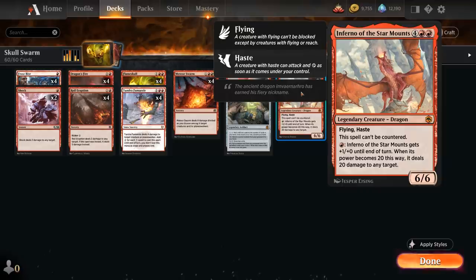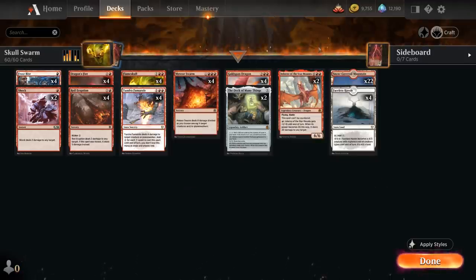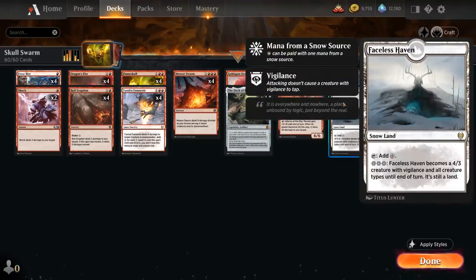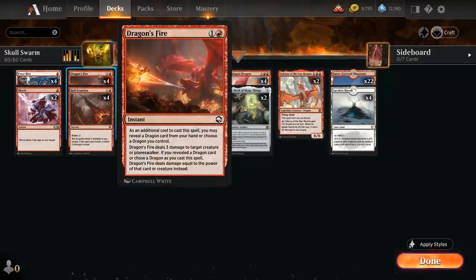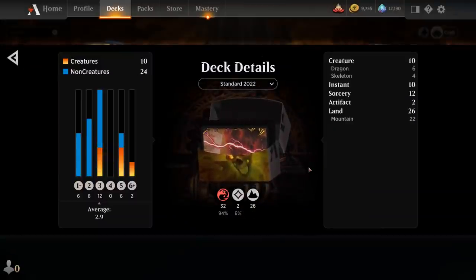Topping off our curve, two copies of Inferno of the Star Mounts — a 6/6 legendary dragon with flying and haste, cannot be countered, has fire breathing, and if we somehow get it to 20 power we deal 20 damage to any target. That can potentially be achieved with the extra mana Goldspan generates. Then 22 snow-covered mountains and four copies of Faceless Haven, which also has all creature types, so it can potentially enable a four-damage Dragon's Fire — another relevant interaction. Now let's jump into some games and see how the deck does.